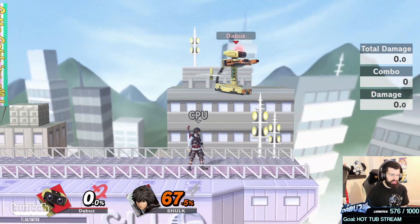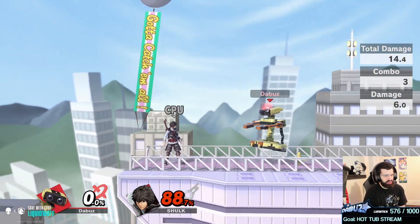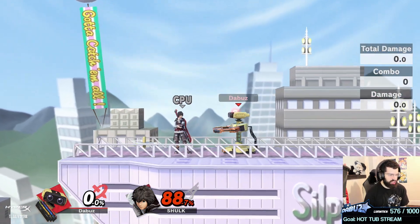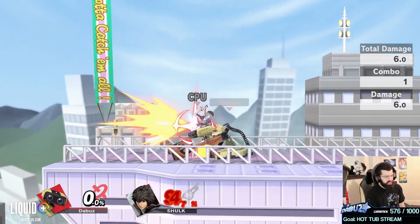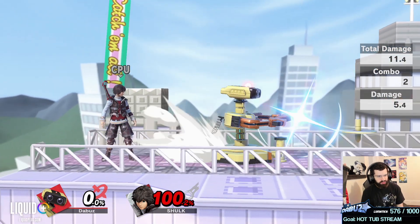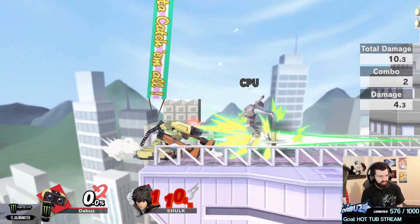Z-dropping above someone is a great technique and I don't see ROB players do it much. You get so much nonsense off of safe pressure. On top of that, one of the scariest things you can do is fire the gyro behind you — it stops lost space kind of like the Diddy banana. They push you into it and you're just going to die, making the game really hard to play.